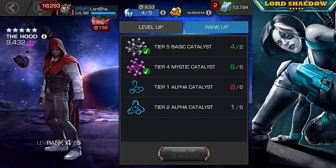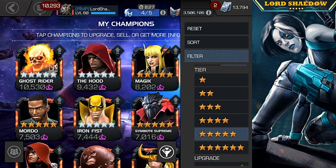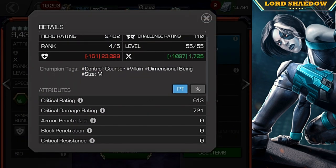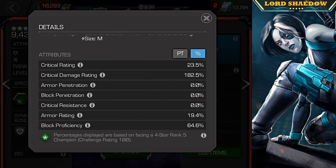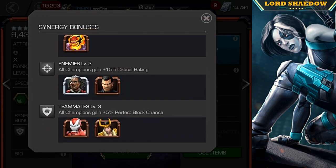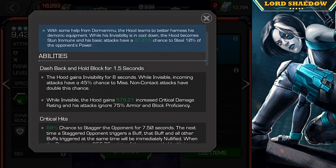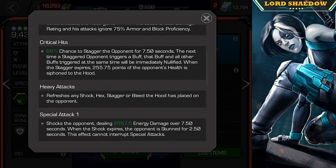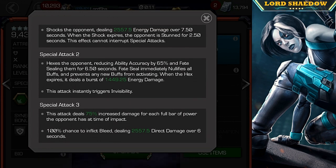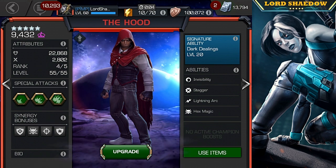Let's take a look at his attributes real quick. There is The Hood — there are his attributes. Let me switch that over so you can see. I'll show you his synergies briefly here and his abilities. We're not going to go into them in detail — like I said, I will do that if I make a closer look video. That's his abilities: not too much, not too complicated.